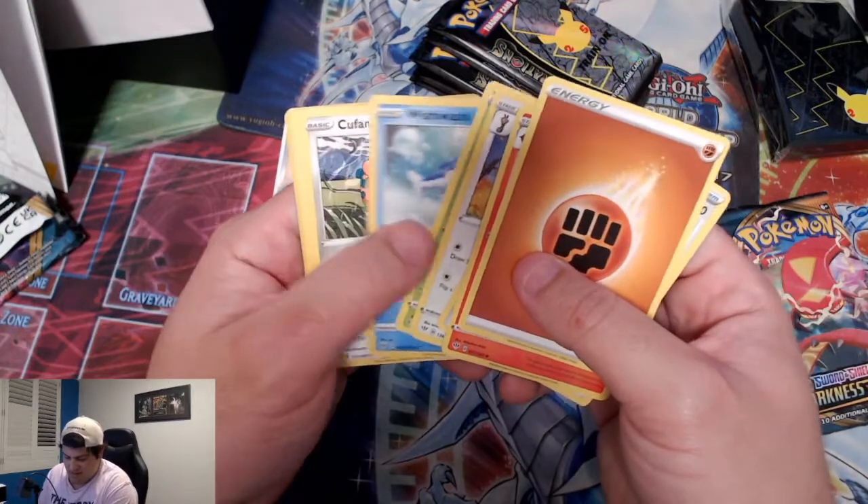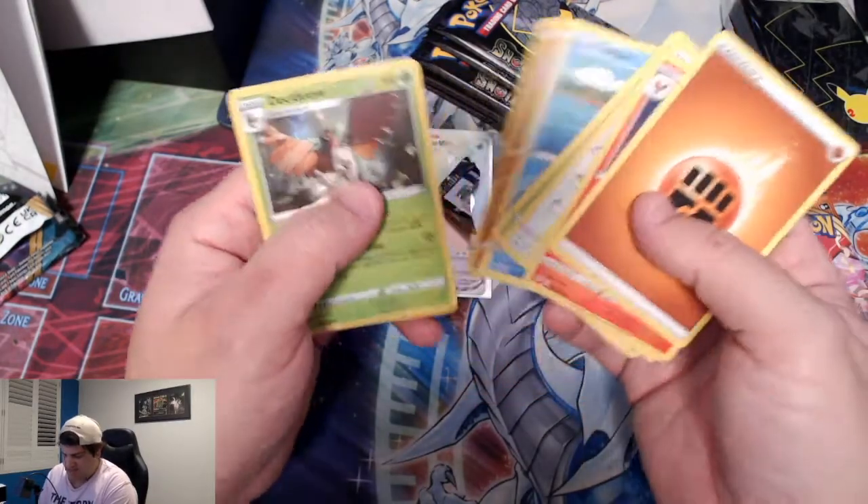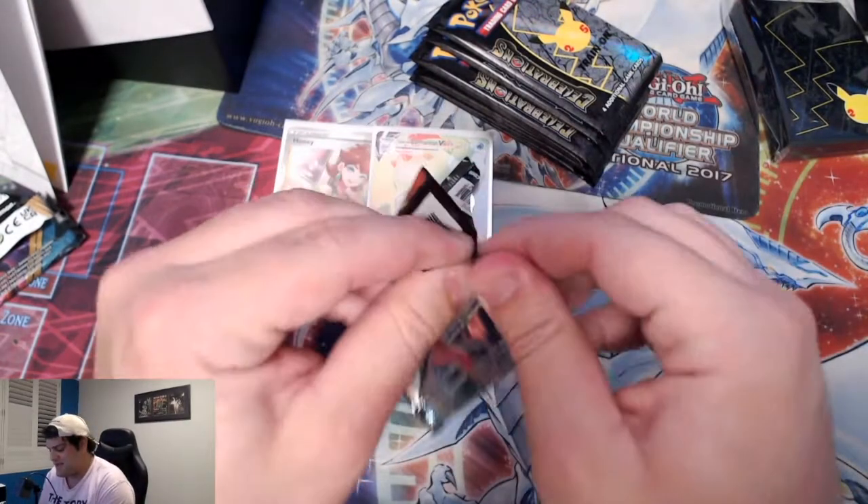We're not opening the ETB for the Vivid Voltage or Chilling Reign packs — we're opening it for these gorgeous Celebrations cards. Darkness Ablaze — but hey, if we hit a Charizard in these Darkness Ablaze packs, I'm not going to be mad. I'd be pretty stoked. Maybe this is the one. It's not. That's okay. And the last Darkness Ablaze pack.